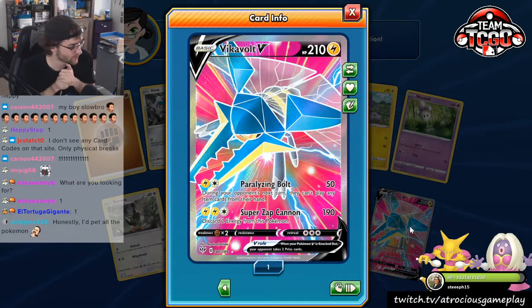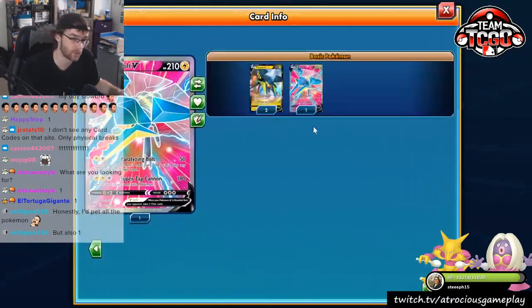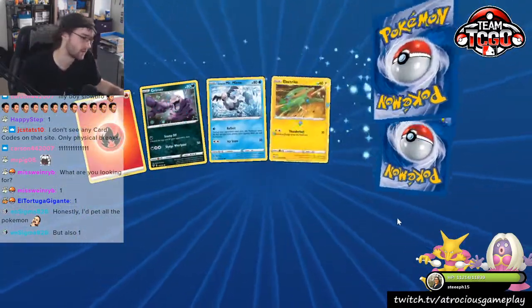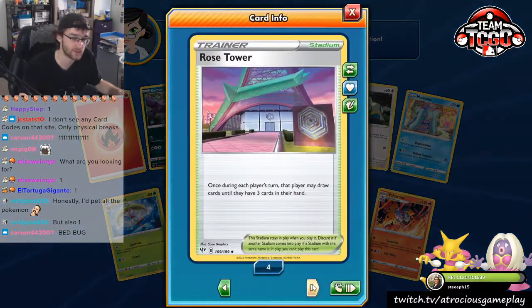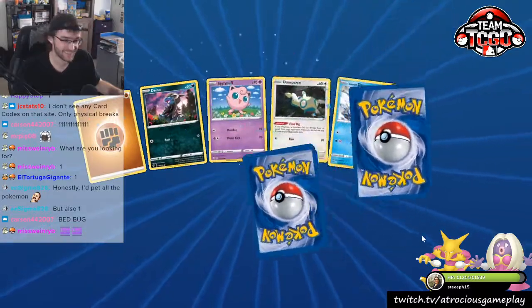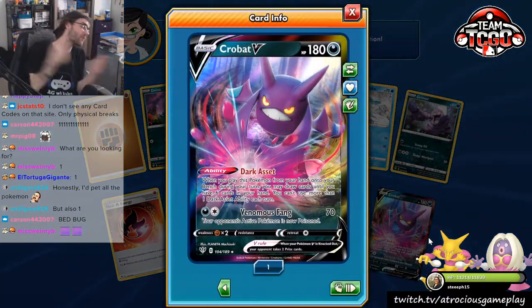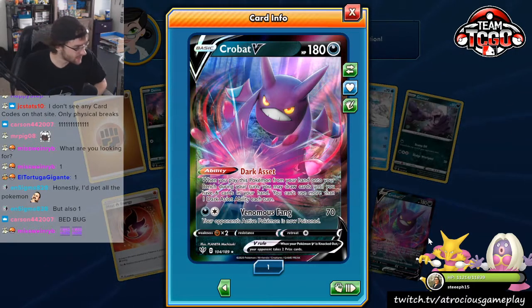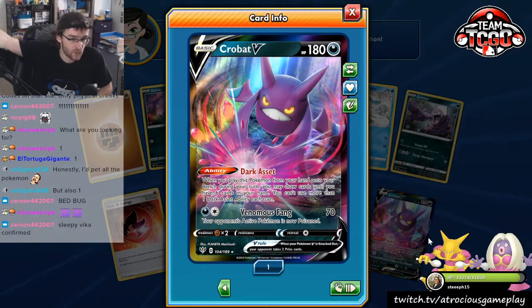Y'all petting Wooloo gave the busted luck — because Rowlet, Vikavolt V! A wonderful Rowlet, a wonderful V as well. Very, very playable card. Now we have three Vikavolts — very, very good, chat. Thank you so much for the busted luck and petting Wooloo. We got a Trapinch here. Rose — I have a playset of Rose now. That is very, very good. And there we go — we finally got a Crobat V, chat! In the last 15 packs, we pulled a Crobat V.